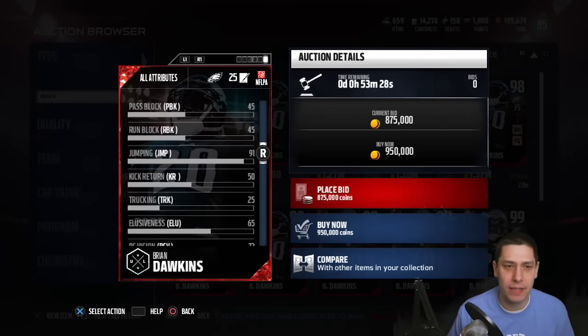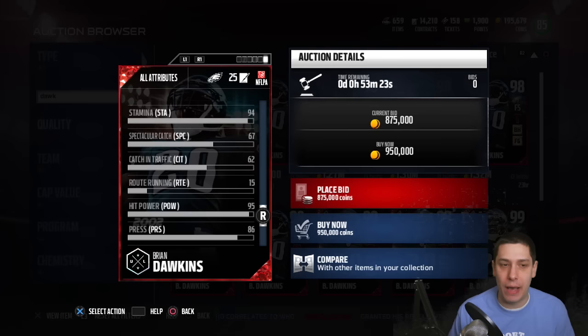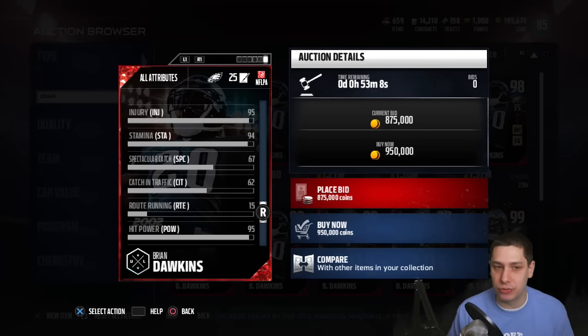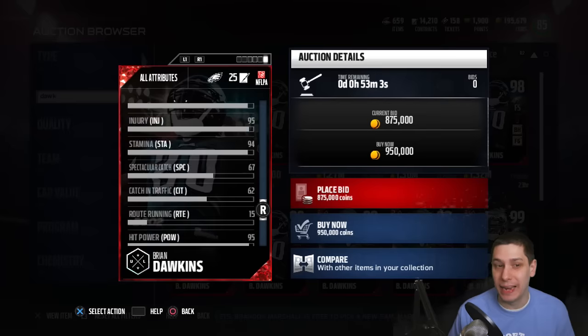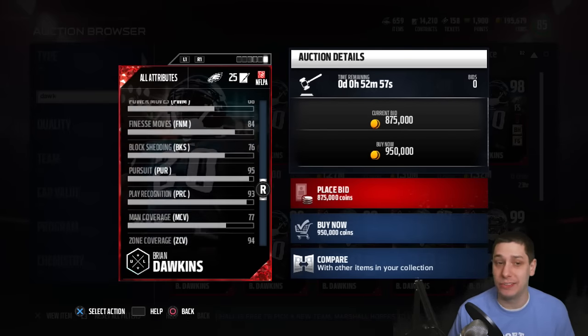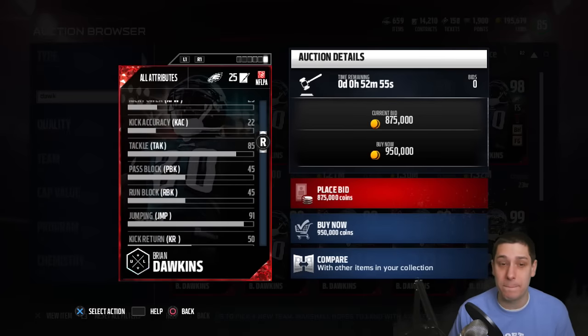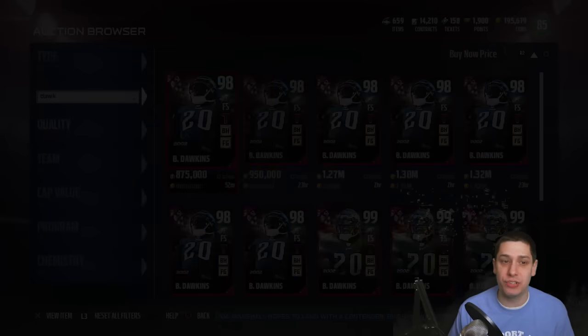His pure catching attribute is 76 — not bad but not spectacular. When you go down to the other catching attributes like spectacular catch and catch in traffic, those are both quite low for what you'd consider an elite high-end safety. I'm going to show you another card that has similar attributes but is substantially cheaper, and in my opinion might actually be a little better for getting interceptions.